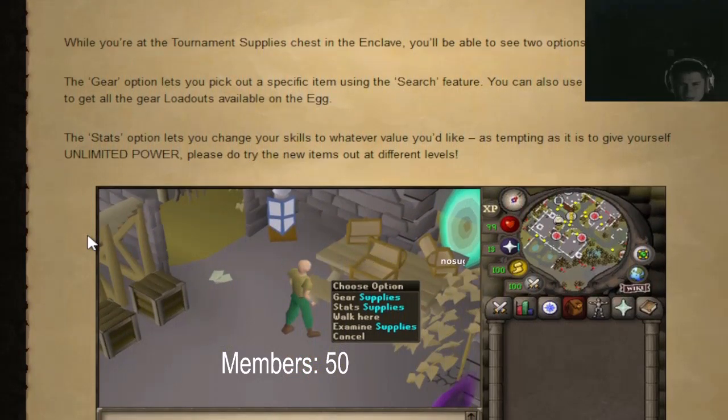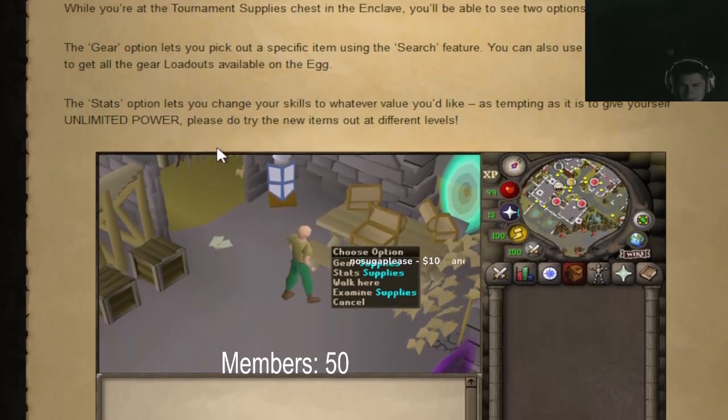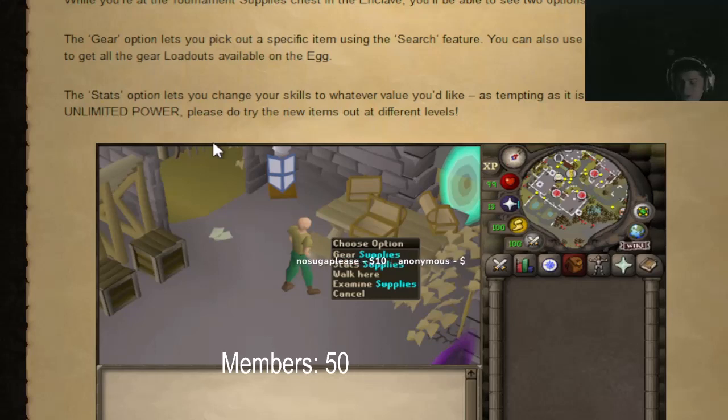Using this will give you all the new items for Desert Treasure 2 and lets you swap your prayer book. I think they should just add these beta worlds permanently in the game, in my opinion.